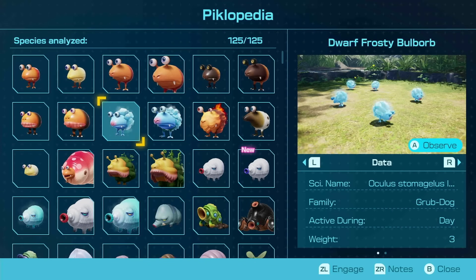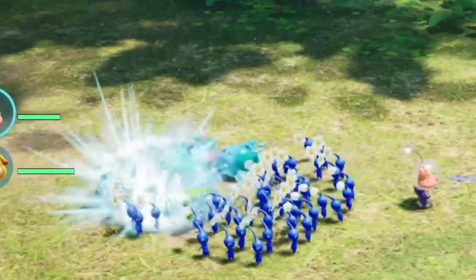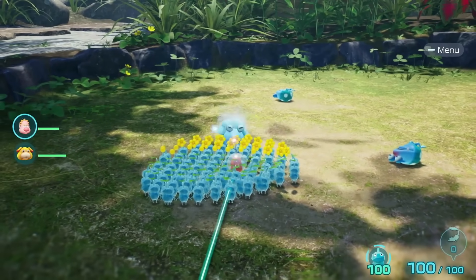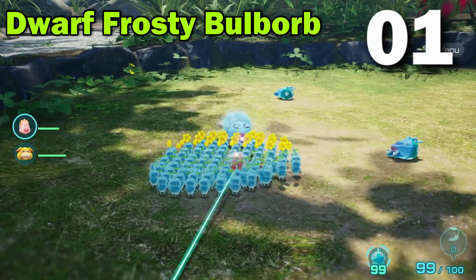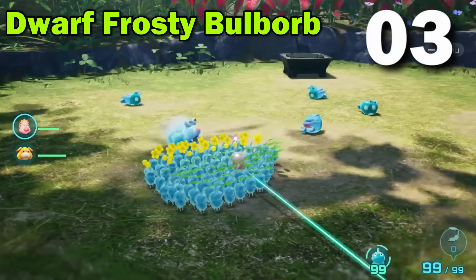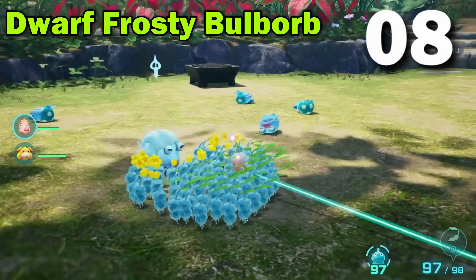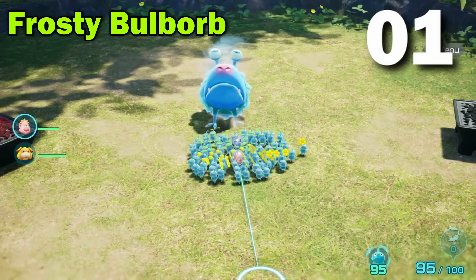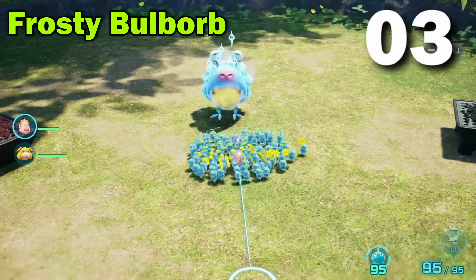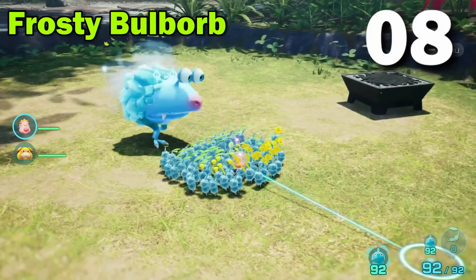For the Dwarf Frosty Ball Borb and Frosty Ball Borb, we will be using Ice Pikmin, as these are the only Pikmin type that won't be frozen by these test subjects, and thus will provide us results comparable to other test subjects. Let's go. My poor Pikmin, they don't deserve this. You're eating good tonight.